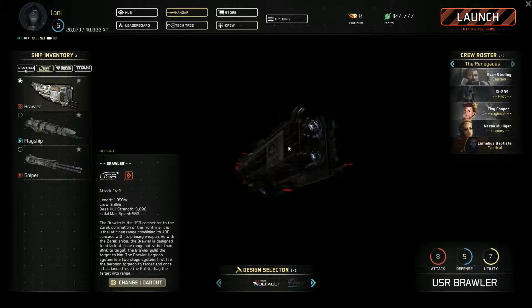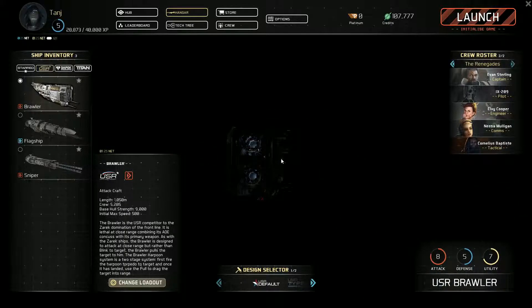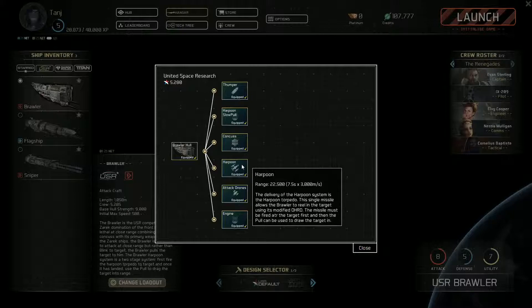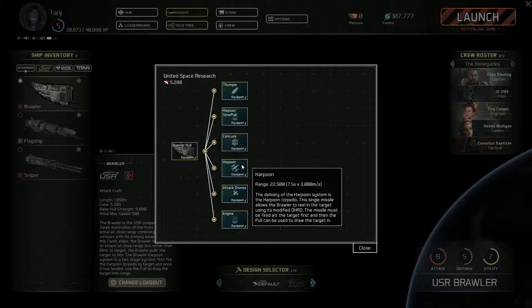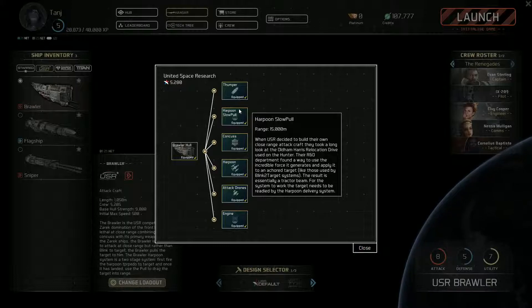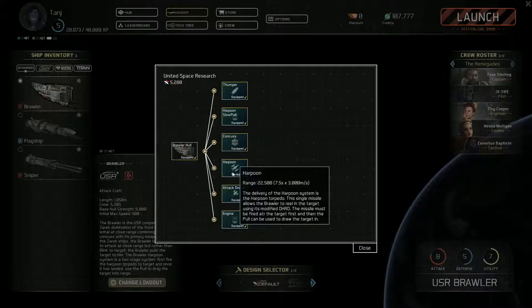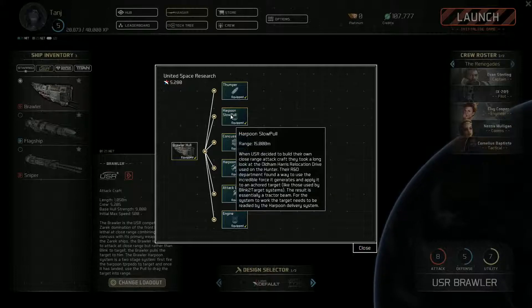Good morning, good afternoon and good evening, this is 9th Legion. Let's play some more Fractured Space and today we are taking out the Brawler Class Attackcraft. This is another United Space Researchcraft. It looks solid as hell — it's clearly got some similar design concepts to the Hunter, which we played earlier, but this is a much different beast.